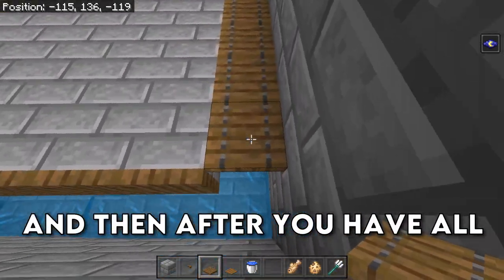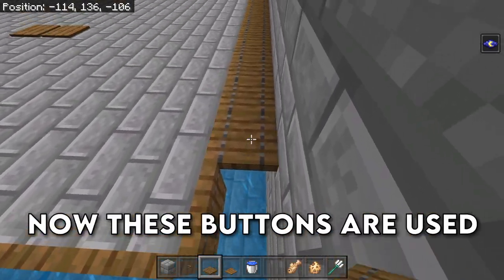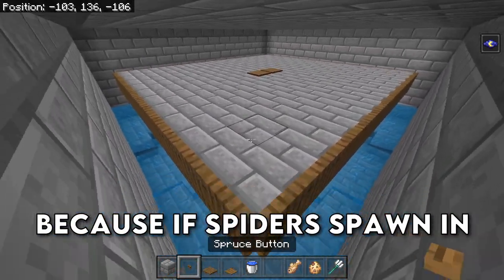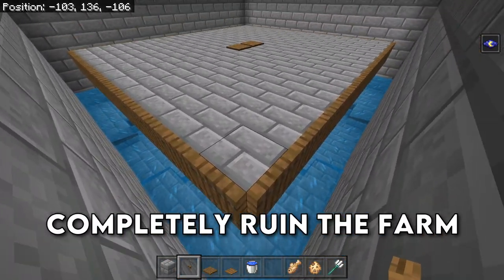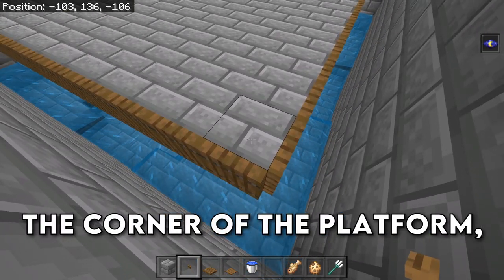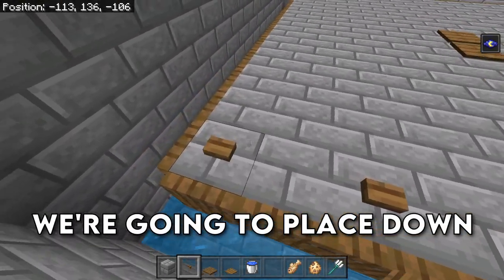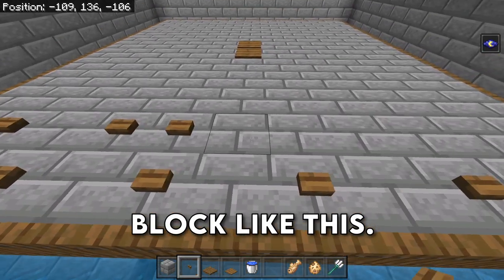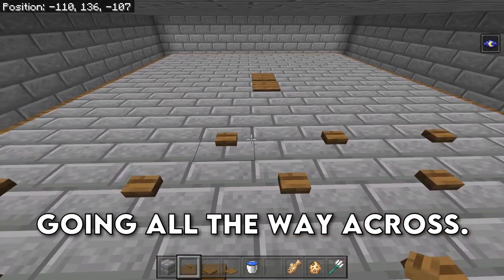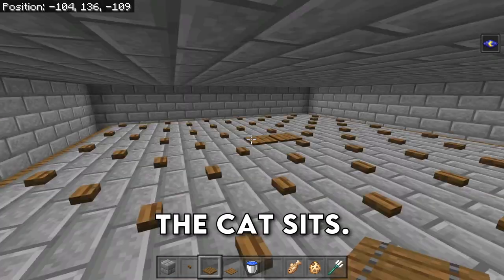After you have all of these trap doors placed, the next thing we're going to do is set down our buttons. These buttons are used so that spiders do not spawn inside of the farm, because if spiders spawn in here, that is going to completely ruin the farm and you will not have creepers spawning. So go into the corner of the platform, place down a button, and then in an alternating checkerboard pattern, place down buttons on every other block. Do this for the entire platform going all the way across, ignoring those pressure plates because that's going to be where the cat sits.